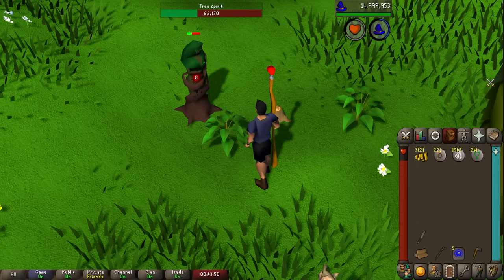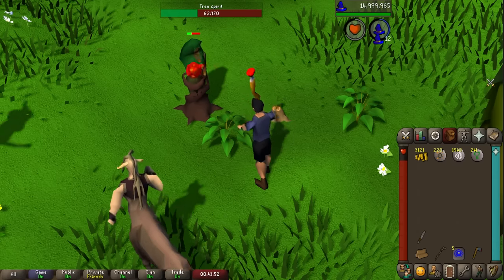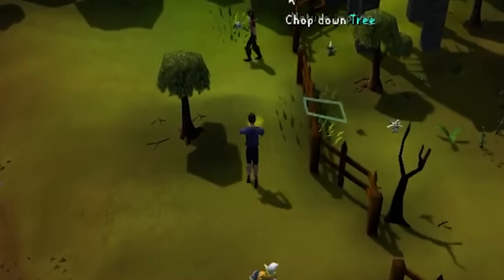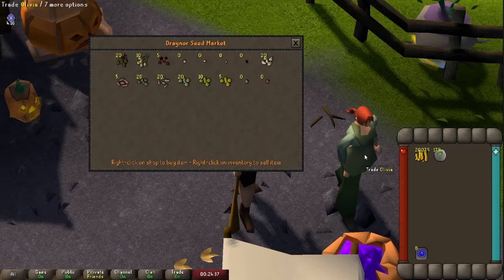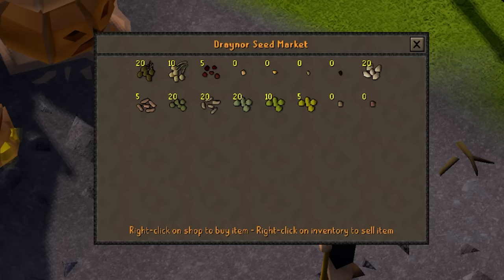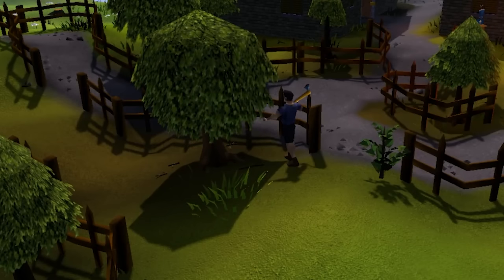Hopefully you can bag yourself a rune axe and a good amount of nature runes. Use those nature runes — get into sweat mode and start alching things while you're running around. Use some of that alch money to buy yourself some hop seeds suitable for birdhouse traps in Draynor Village.